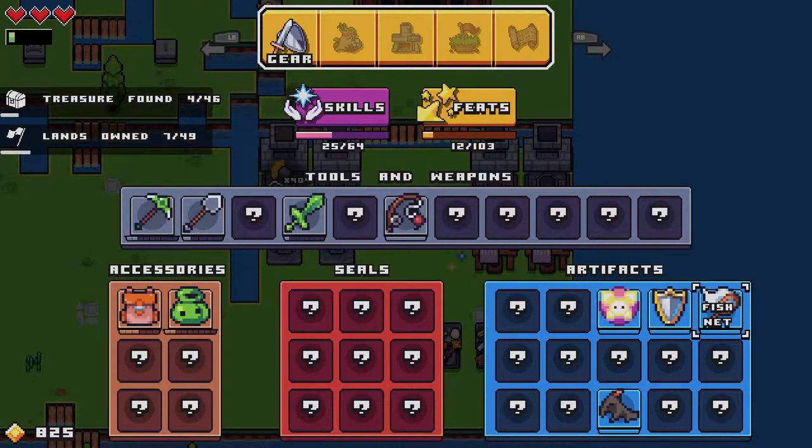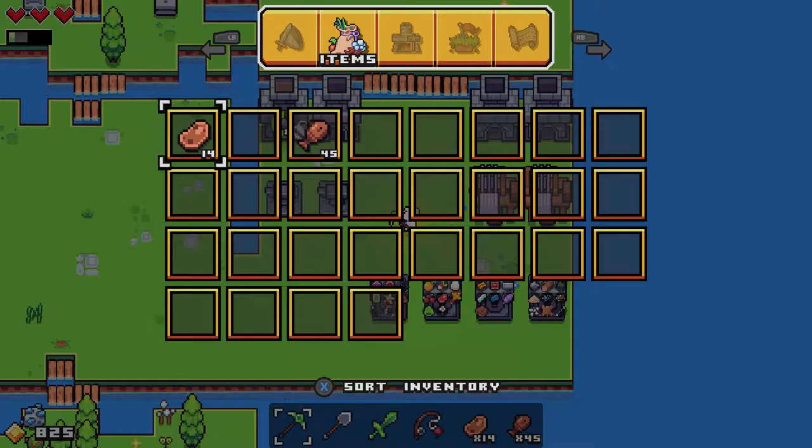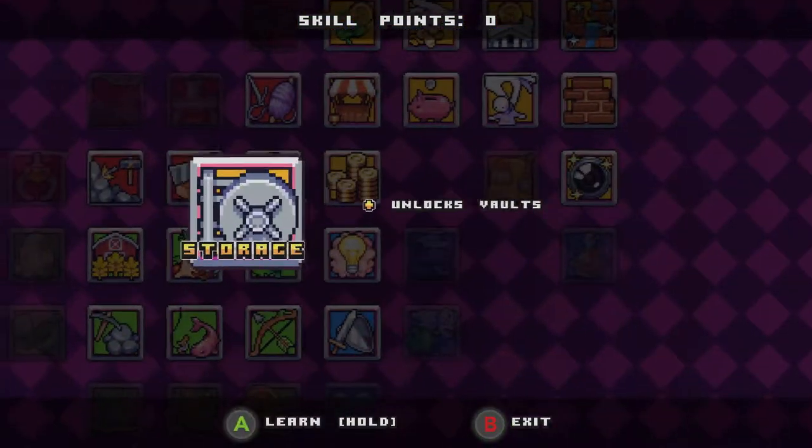You're definitely going to need that, and that's going to be a luck-based thing, but once you get it you're also going to need a couple of things unlocked in your skills. If you go to skills, you're going to want to go the economic path right here and move one to the right — this is going to give you storage.